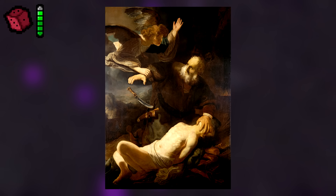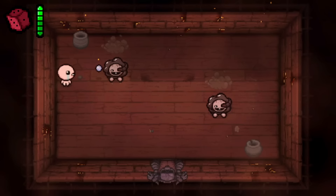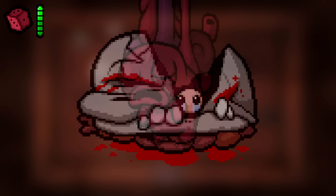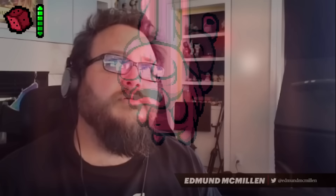Game bosses are Isaac. Although this didn't end up happening, Edmund originally wanted all of the bosses to resemble Isaac in some way. This is still evident in some bosses, like The Gate — where when defeated, Isaac is seen hiding behind it — and It Lives, which is meant to resemble Isaac as a fetus. Edmund apparently talked about this in a YouTube video, but it's difficult to find.